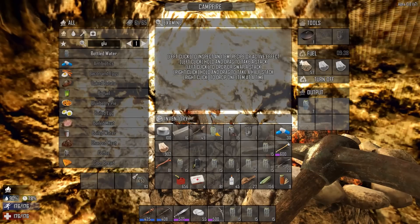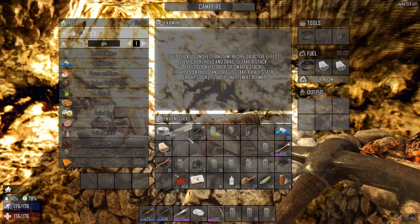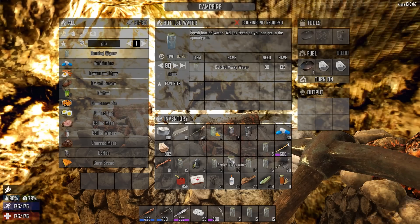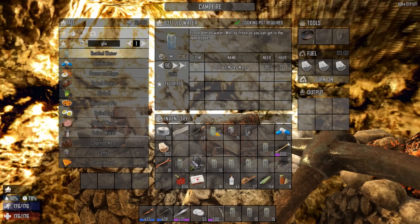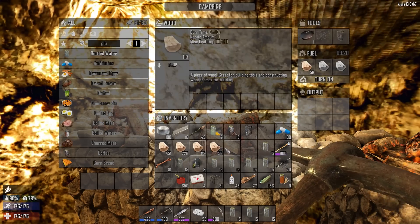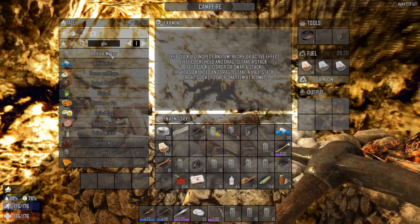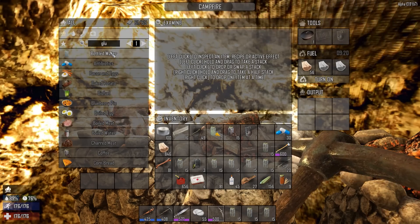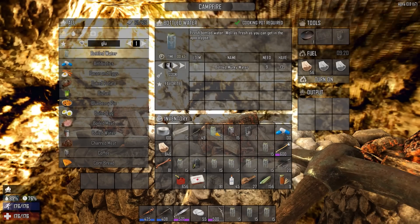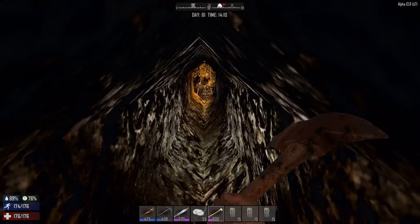It takes longer to make a pot than I expected. There we go — bottled water, let's do 90. I always go a little over just because I'm afraid the forges are bugged or something. I don't know why I do the things I do. Bottled water — 90. All right, let's go get some cloth.